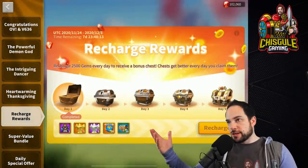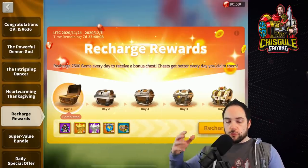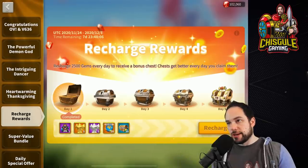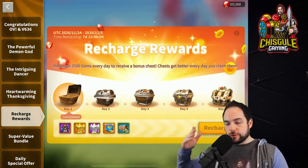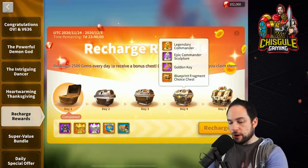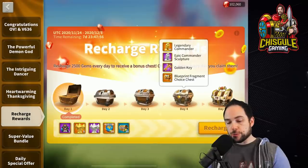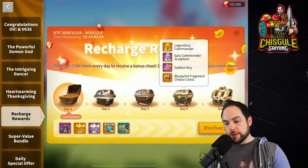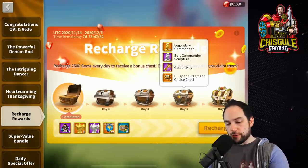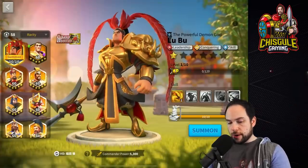Recharge rewards is an event where if you spend money and obtain 2,500 raw gems across five different days — you've got to do that five times on five different days — then you get rewards each day that you do that on. The rewards are really great. You can end up with a total of 30 legendary commander sculptures, and that is tiers two, four, and five that offer those rewards.